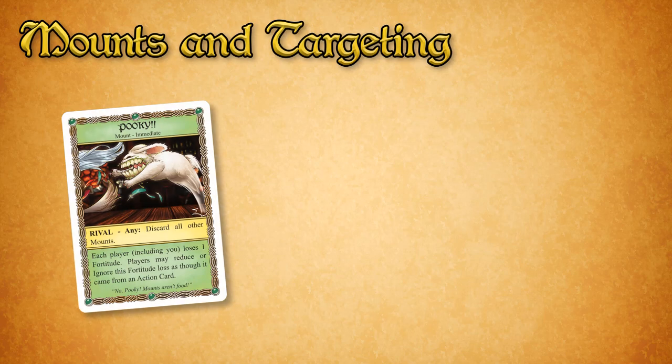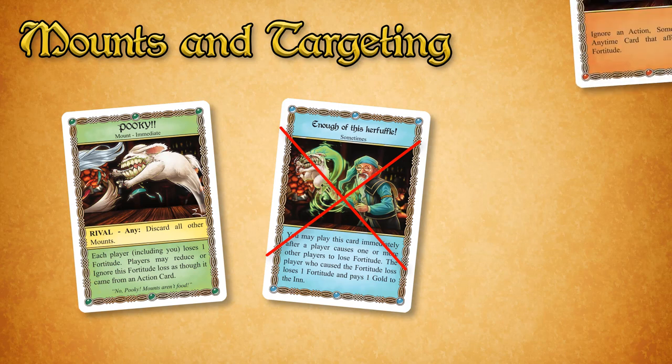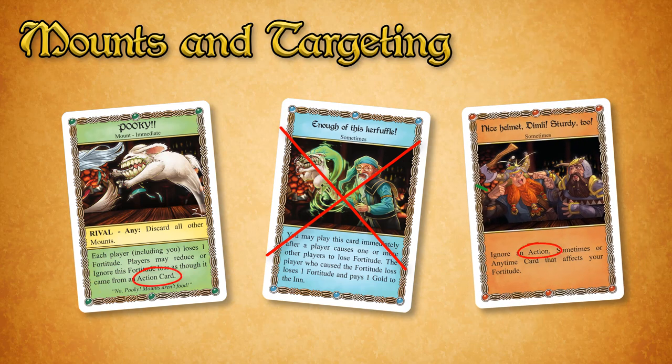Fortitude loss that comes from a mount does not count as coming from any player, so neither the mount nor Molly can be hit back by cards that would allow a player to do so. In addition, mount effects may not be negated, ignored, reduced, and so on, unless a card specifically allows it.